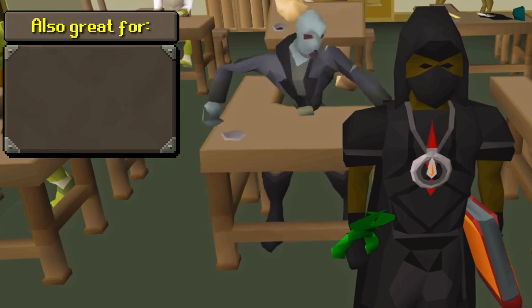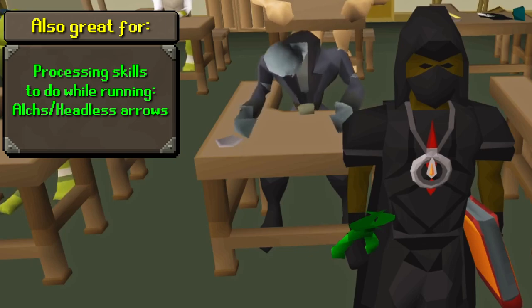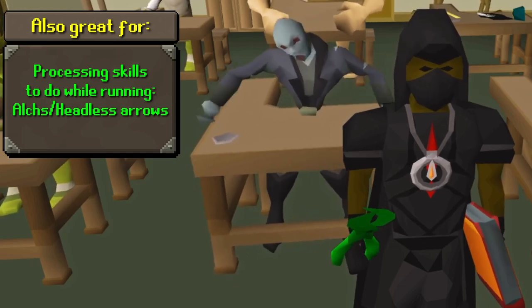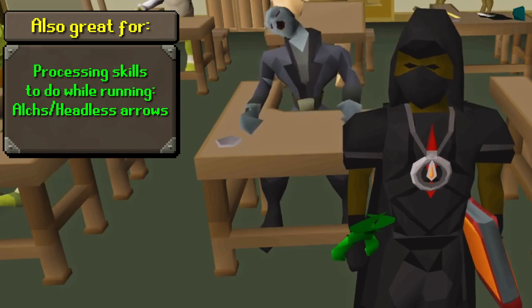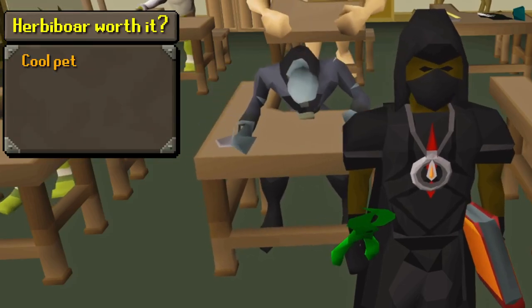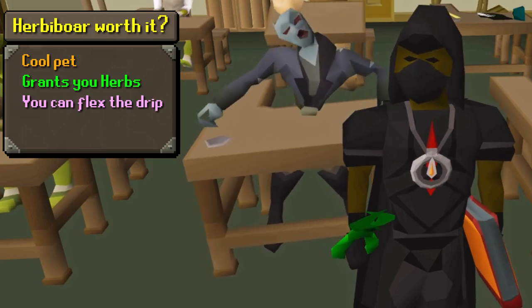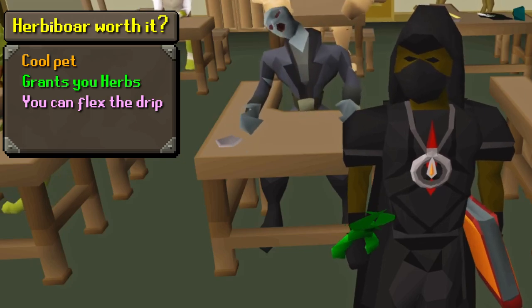Also, this activity is a great option if you want to add feathers to your headless arrows or alch items while you're running. You have a bunch of time to do these activities while you're running from one inspectable object to the other when you're chasing the herbivore. So if you're looking for a skilling method that has a pet chance, grants you a ton of herbs, and lets you show off that new graceful set recolor that you just obtained, then I think you really should do herbivore.